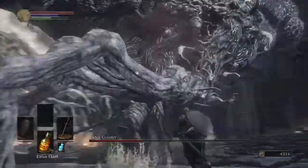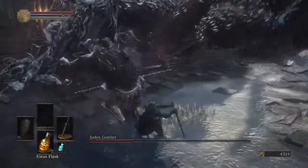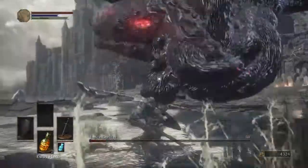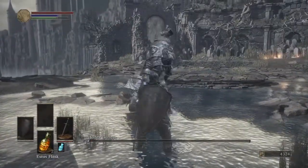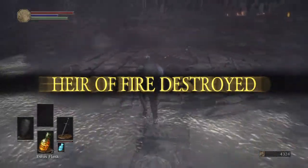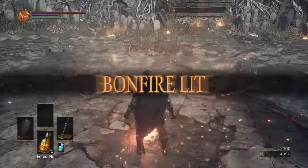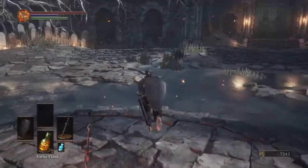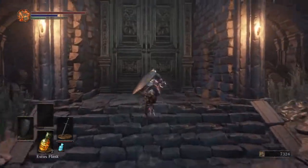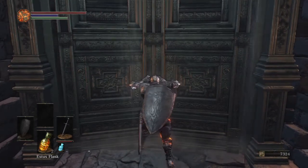Alright, so we're going to go ahead and lay into him a bit. And whenever he does that jumping animation, it's always best to just dodge roll left or right, because it gets you out of the way before he actually lands the attack. So now that we've killed him, we're going to go ahead and ignite the bonfire. And now we are embered. So for those of you who have not played, whenever you are embered, it allows you to play online with your friends or just random strangers.